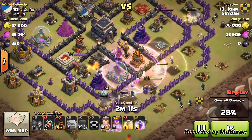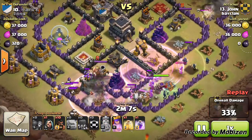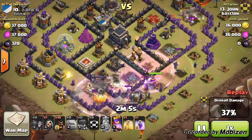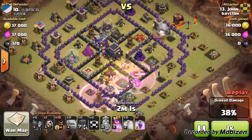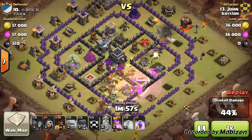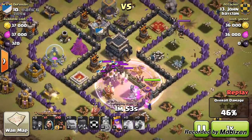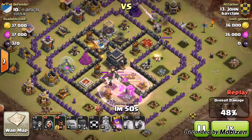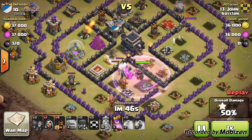He places down more and more wizards to guarantee they go center. At the top, there's one golem distracting the enemy queen, but there's no one yet to destroy that queen. The golems are distracting her, and then one wizard gets onto her and she turns her attention toward those wizards.